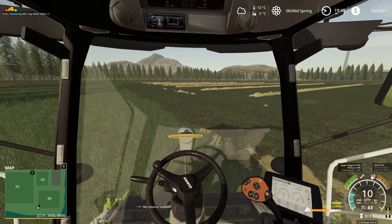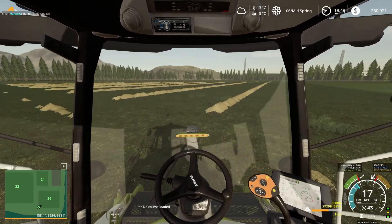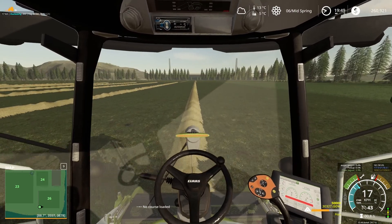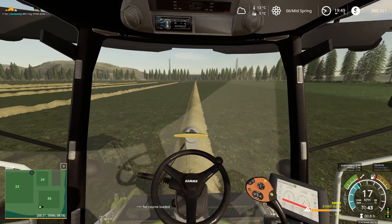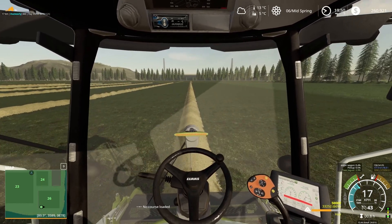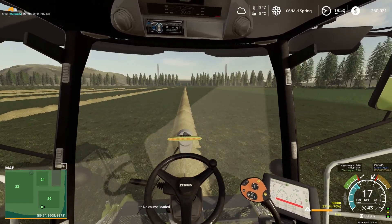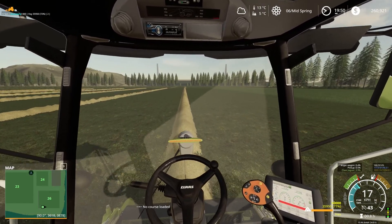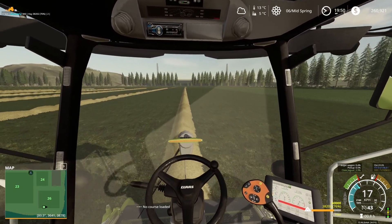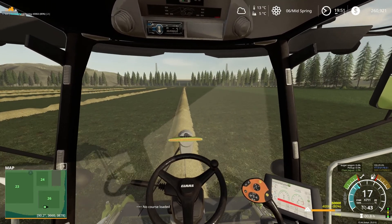We'll head down this row now and start collecting. With it being grass, we don't need to worry too much about the truck coming on it — they won't compact it too much after we've just mowed it. For some of our other crops we'd worry more about soil compaction, but for this field we're not going to worry because after our second run of grass we'll plow it all in and go from there again.